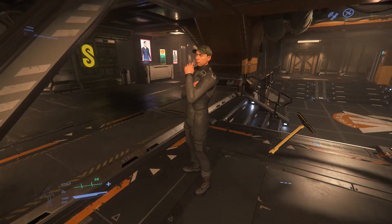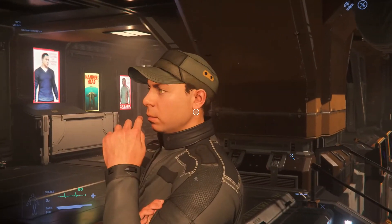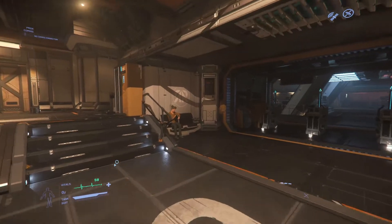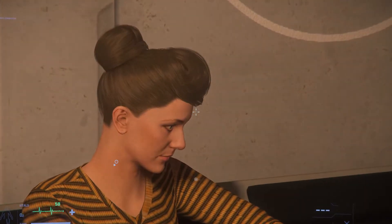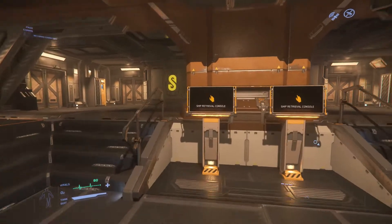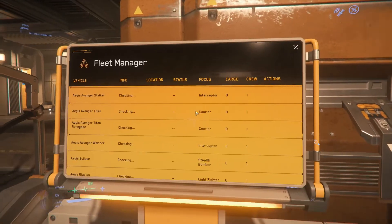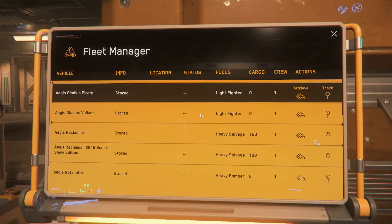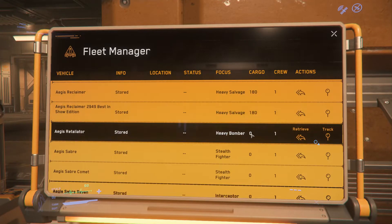UI also worked heavily on the actor status display, which involved an updated element showing the player's temperature, external temperature, and more — planned for release shortly. The graphic artists worked on several screens seen in the CitizenCon demo, which along with more will appear in the new Babbage interior spaces in Alpha 3.9.